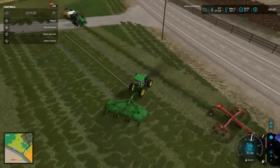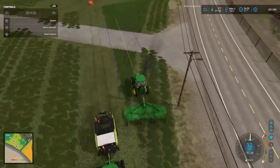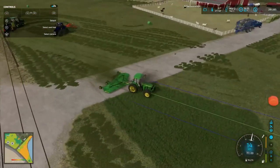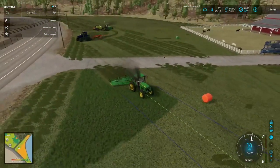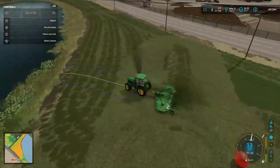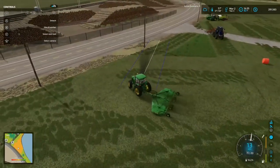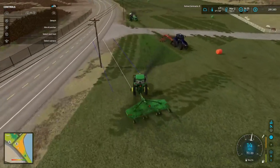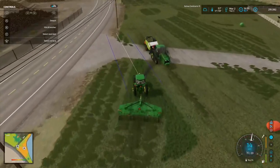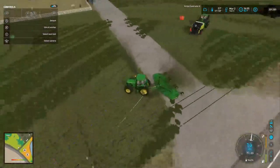Oh, that was close. Hey, we got a reddish orange bale. A couple of green ones. We've been getting all kinds of colors. That's alright — I don't care what color they are, as long as they ferment into silage and we have a good paycheck from them. We need money, and more money the better.